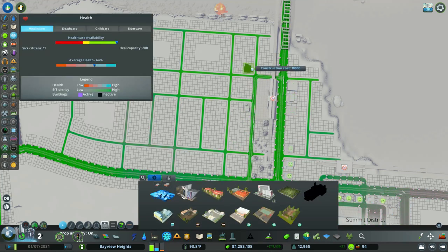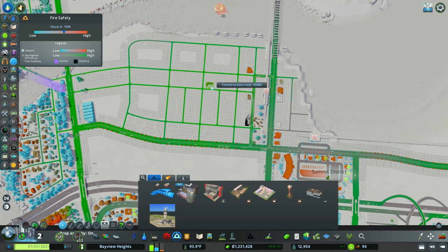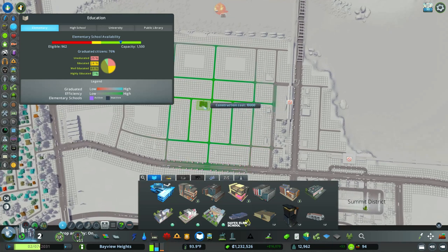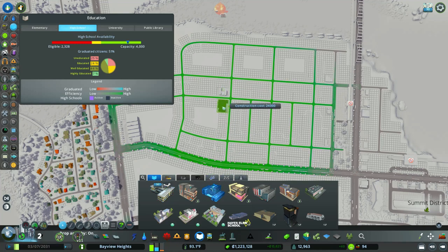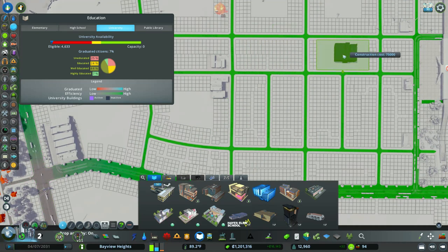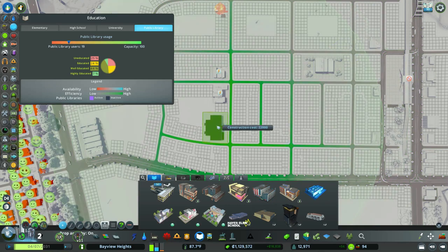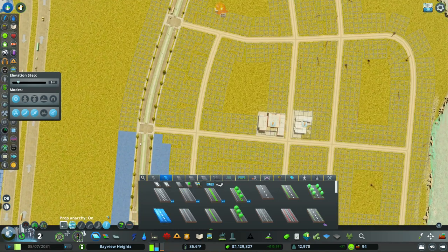Any time you do a major residential expansion, you will have to add your services. I'm adding a healthcare service, a fire station, and a police station. I'm also adding schools — I know we have a ton of capacity, but we're going to be doing some major expansion and our population is going to increase massively. I'm also adding our first university district because we don't even have a college yet, and some of our citizens want to go to college.